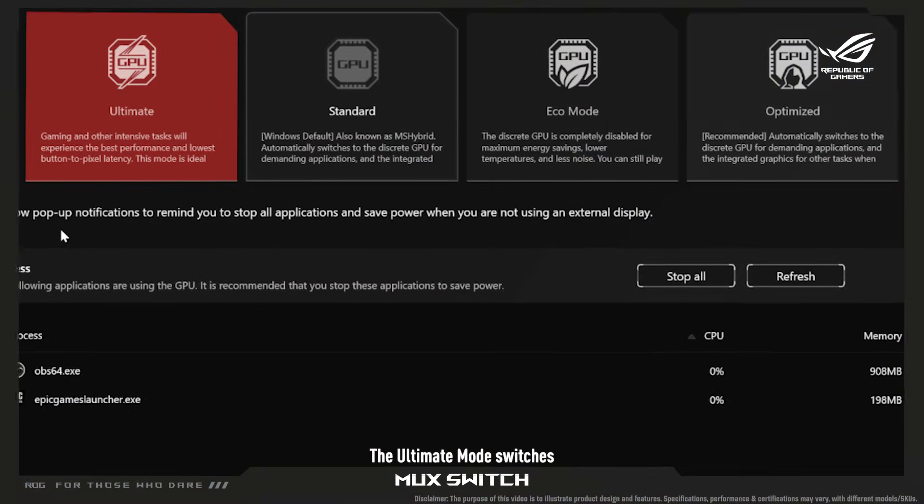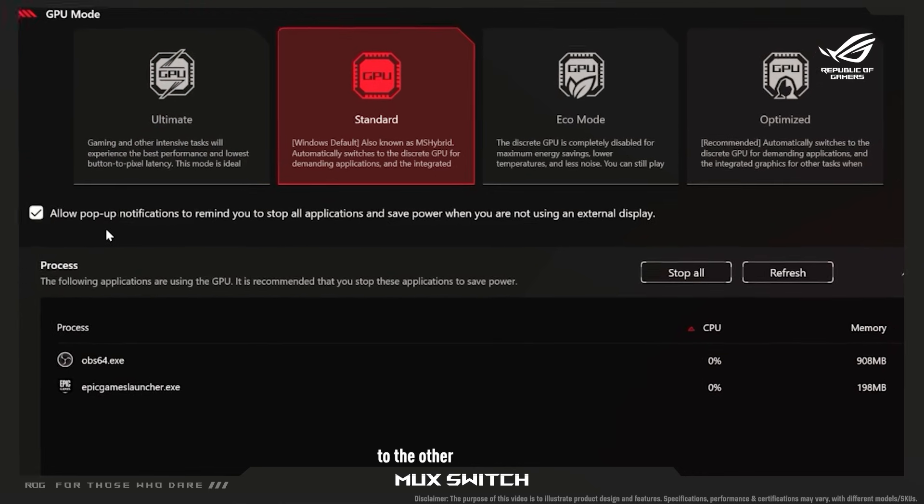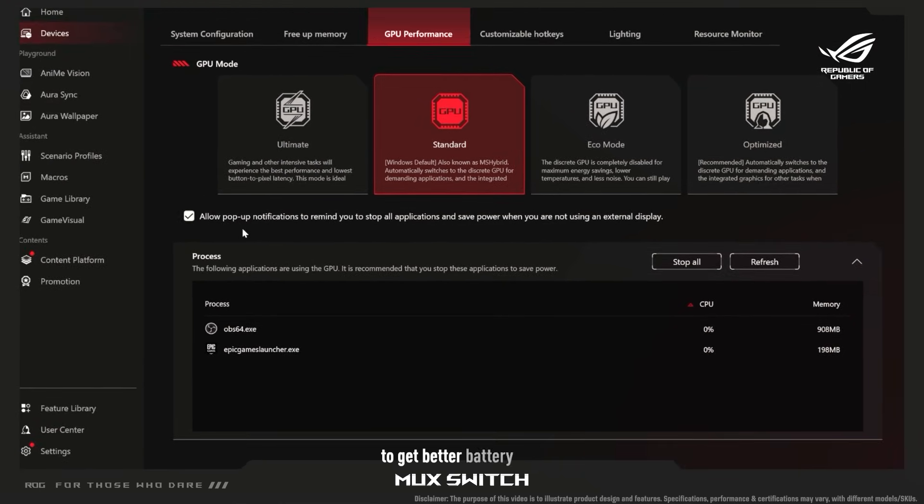The ultimate mode switches to the discrete GPU for the best performance. Do remember to switch back to the other profiles when you are not connected to power to get better battery life.